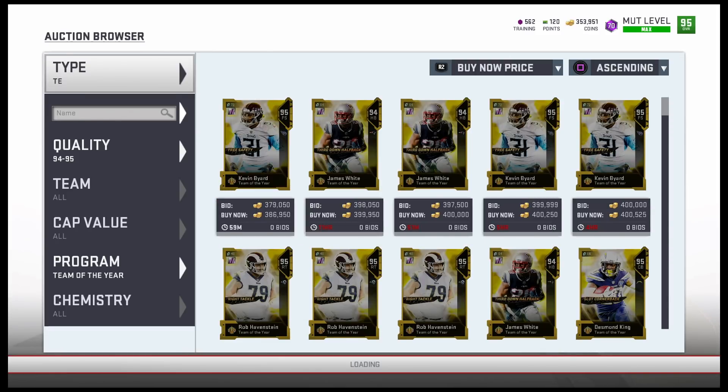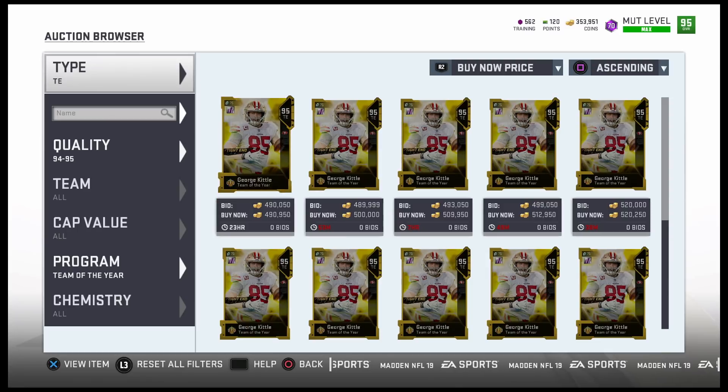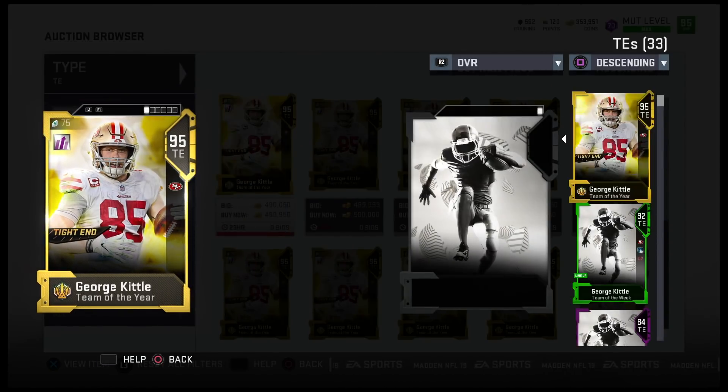I paid around 450,000 coins for him; he's 490k right now, so I got a deal. But his power-up is so expensive — the 86 overall is like 190k, almost 200k.